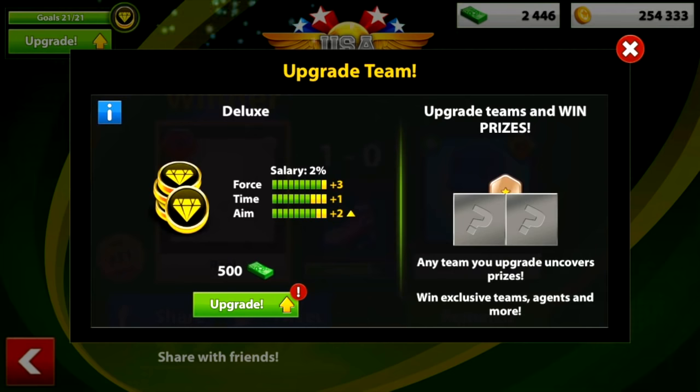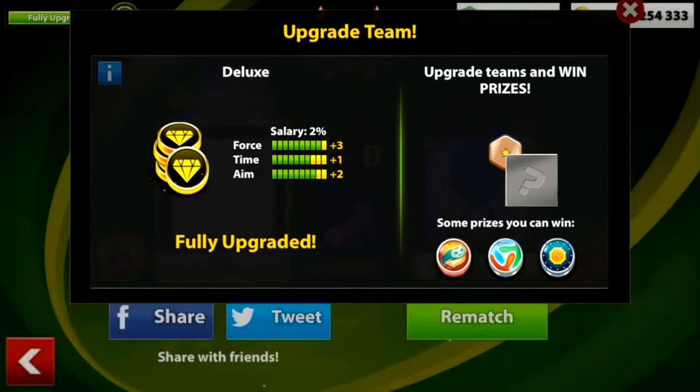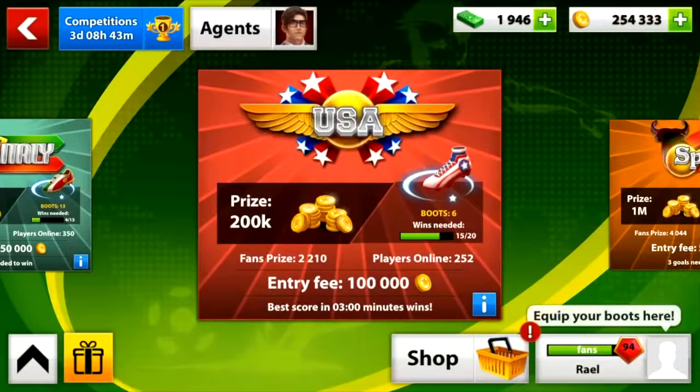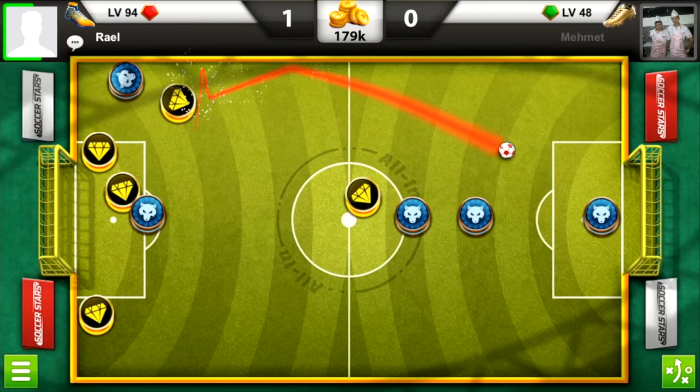500k cash — we're having it and we're going for it, more empower. And finally fully upgraded! Don't forget to leave a thumbs up for this video and leave a comment with your idea for Soccer Stars for the next video. Thank you for watching, bye!